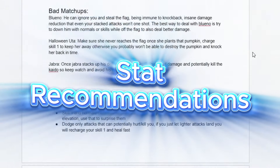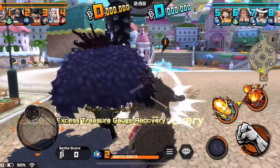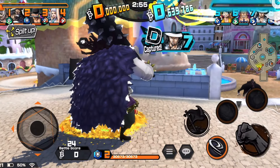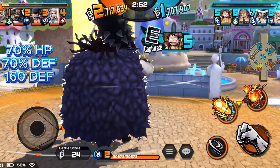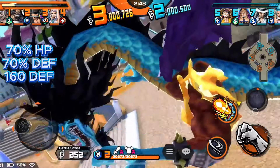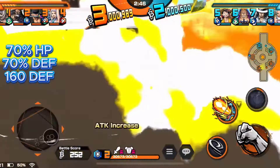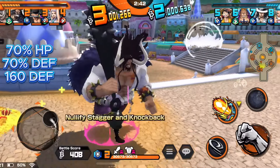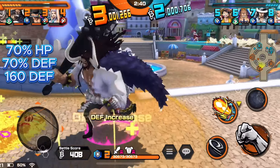First up is going to be the stat recommendations. You are going to go probably full HP — 70% HP, 70% defense — and then probably stack defense on top of that. So if you can get 70% defense, 70% HP, and then 300 flat extra defense, that is probably the goal. Otherwise just extra 160. Whatever you can add on top of that depends on what you have to work with, whether you have 18% traits or not.